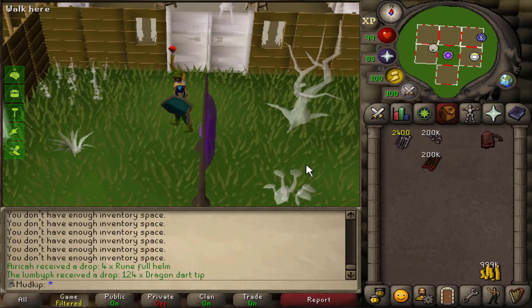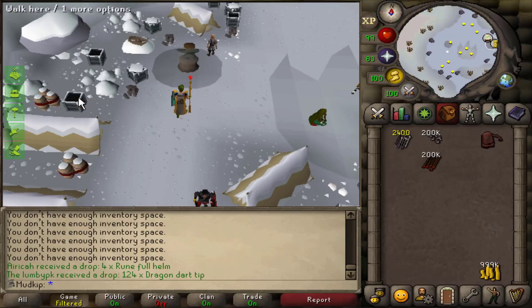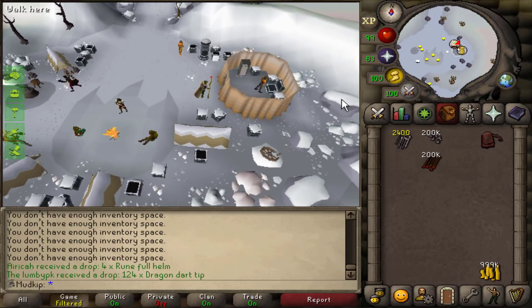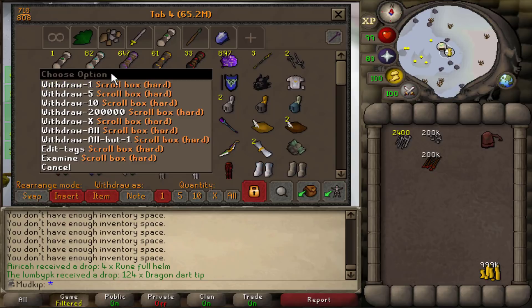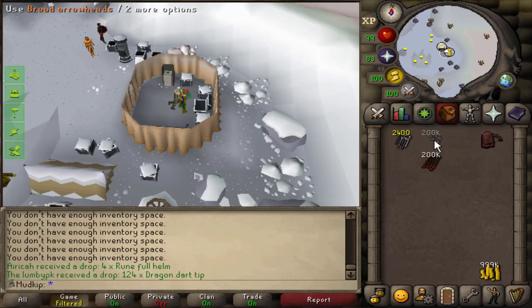We have 22 more hard clues to do until we reach the 250 hard clue milestone which is 250 points. The next milestone for hard clues, which is also the last, is 500 hard clues — that's 250 more for 250 points, meaning one point per clue, which comes out to about 10 to 12 points per hour. That's not worth it in terms of points; I'd rather spend that time doing elites and masters. So we're just going to do 22 more right now and I'll be fletching while running around doing the hard clues.